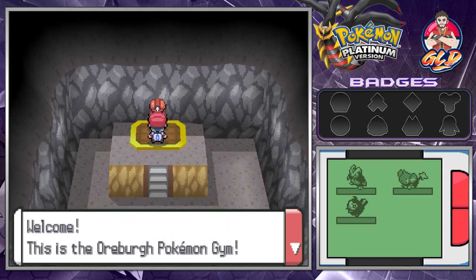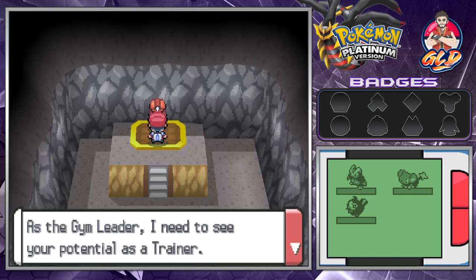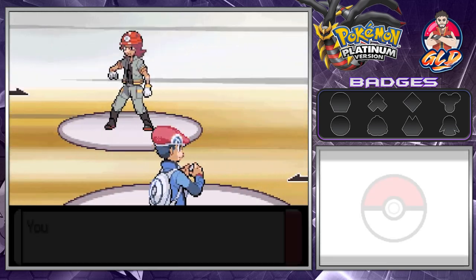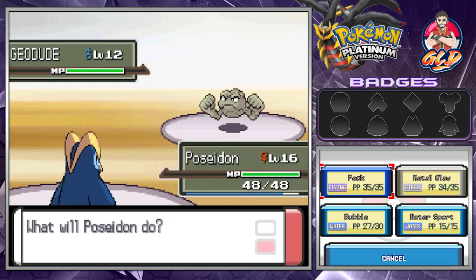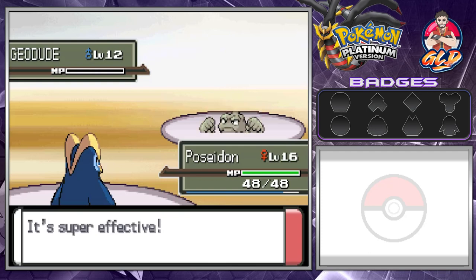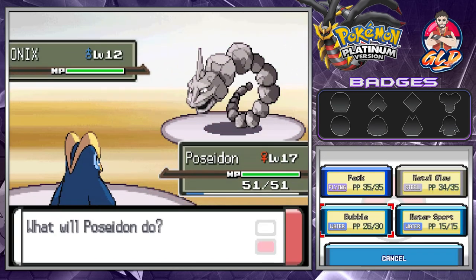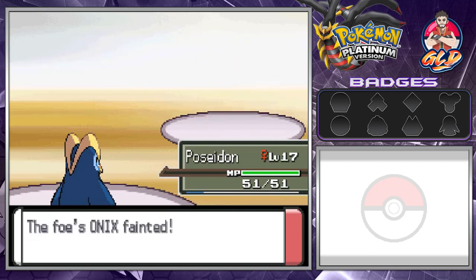Here is the Oreburgh City gym leader - his name is Roark. He says he's a trainer who walks proudly with rock type Pokemon. As gym leader he needs to see your potential as a trainer and the toughness of your Pokemon. Gym battle number one against Leader Roark! He has three rock type Pokemon. The best way to defeat them is with grass or water type Pokemon. Luckily we have Poseidon - one hit KO! Poseidon grows to level 17. Next Pokemon coming out is Onix - Poseidon handles it!